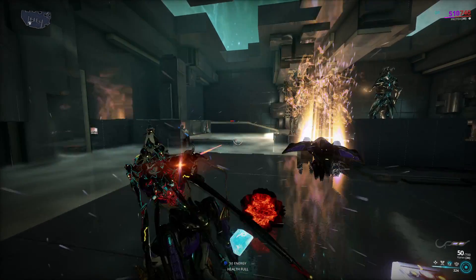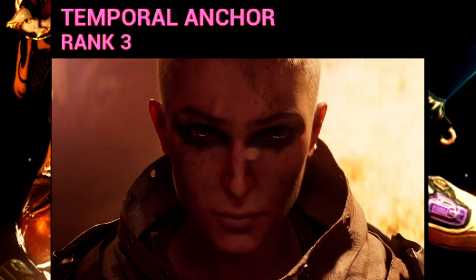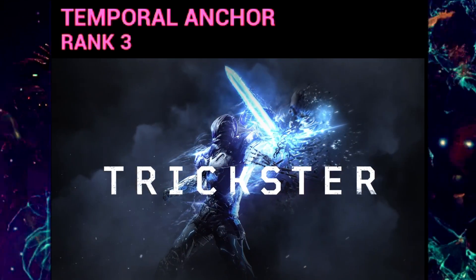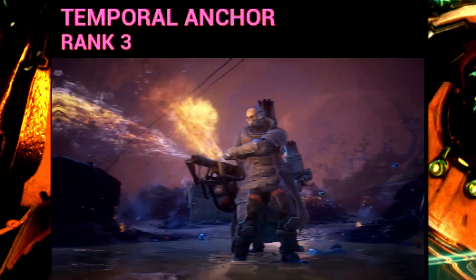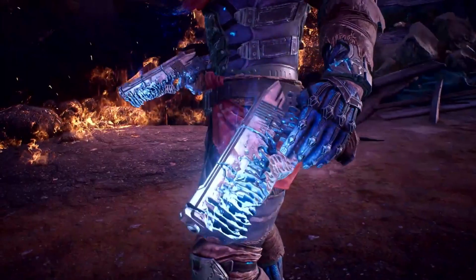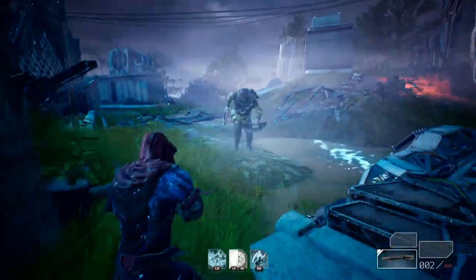Now let us not waste more time and talk about the final ability on this ball tickler. So Protea clearly cosplays the trickster class from the upcoming looter shooter game Outriders. Just like him, Protea will drop an anchor point in time that she can rewind back to, either when she is killed or upon reactivating. That's not all there is to it, but I will say this now: this ability is about as useless as Grendel in a spaghetti sauce.